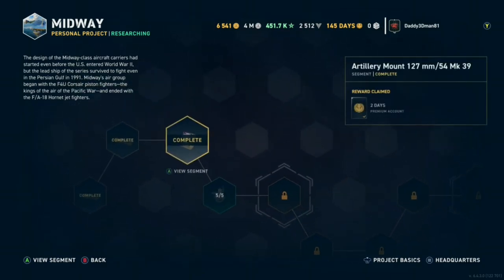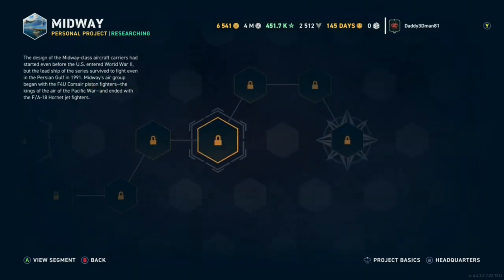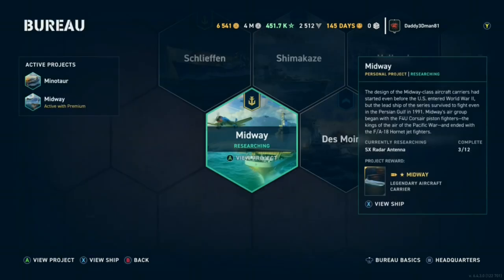I have Ranger. As you all know, I love carriers. I've browsed the rest of this - there's a tier 7 requirement, carrier only, tier 7. I've got Lexington and Saipan. I completed the Saipan project. Just to show you that I'm midway progress on the Midway.